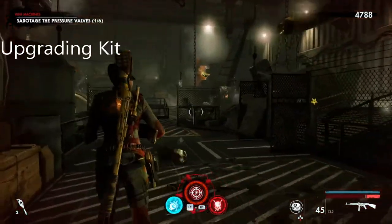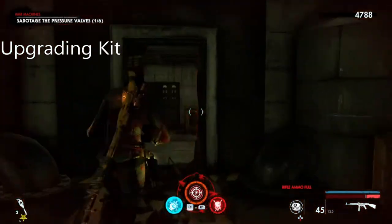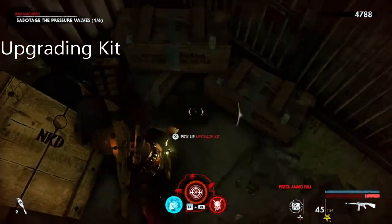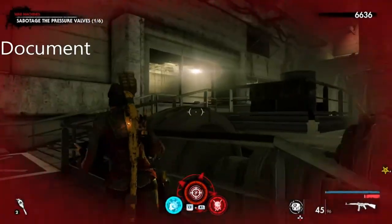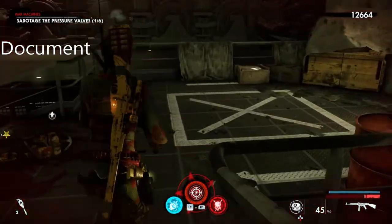This is the final mission and this is chapter two. What you're going to do — you come out where the butcher came from, then go inside where he came from, and it's just right here. This is the upgrading kit. This is the document — once you've done the horde there, you're going to come to this area and the document is just down these stairs.